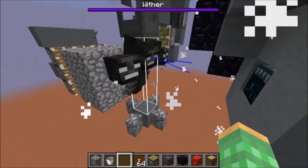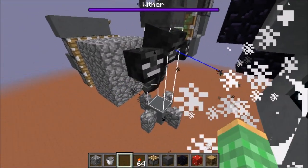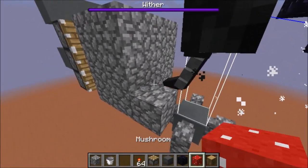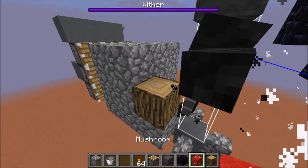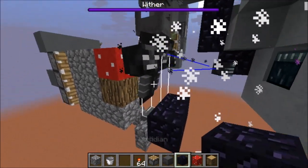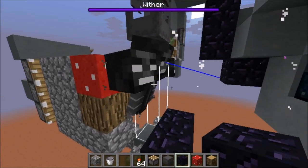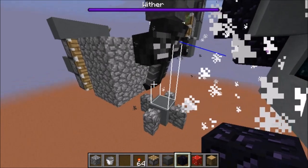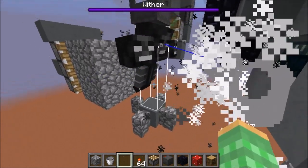Now once the wither is nice and settled in his wither cage, you can come in here and push in some cobblestone, or wood, or even mushroom blocks, and then have the wither actually break those. He even breaks obsidian, so you can actually use him as an obsidian farm. Once you damage the wither, he'll do his block breaking abilities, which will break the blocks and drop them in item form so you can pick them up and store them.